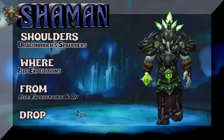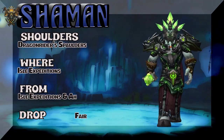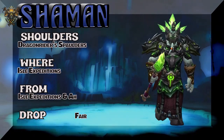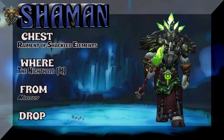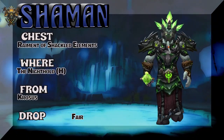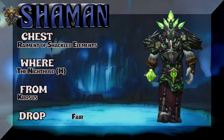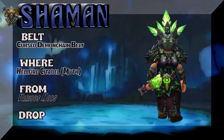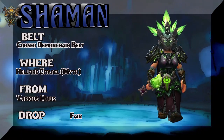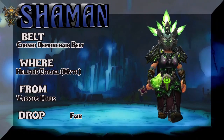Starting off with the Zandalari dude and the Dragonrider Spaulders — I strongly recommend you get this for your hunter or shaman; I think it's a really cool set. It drops out of isle expeditions, or you can buy it on the auction house. The chest piece is Raiment of Shackled Elements from Neltharion's Lair heroic — Dargrul is the boss, kind of a fair drop rate. Moving on to the belt: the Cursed Demon Chain Belt from Hellfire Citadel mythic, various mobs dropped the belt at a fair drop rate.